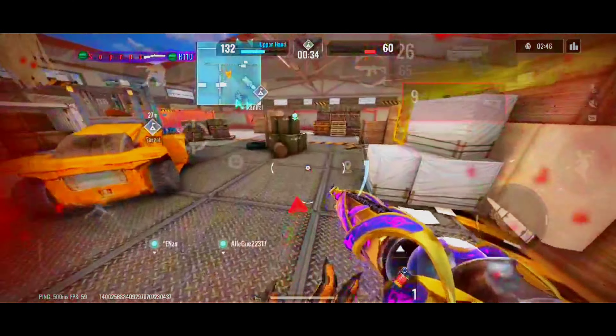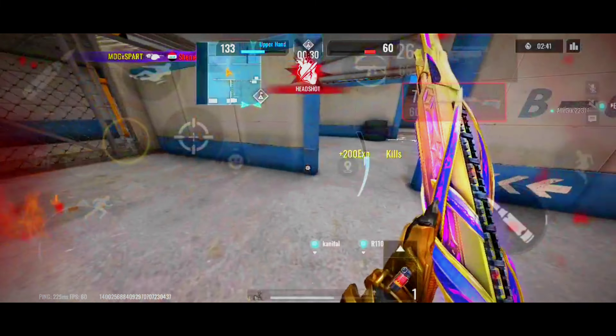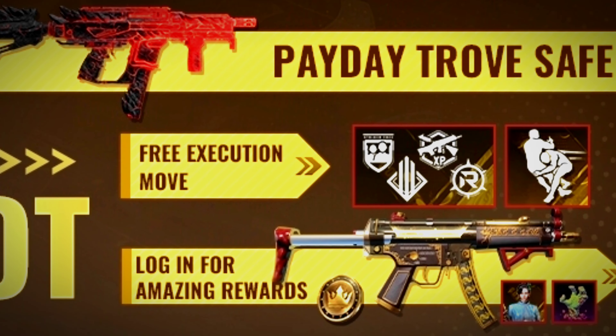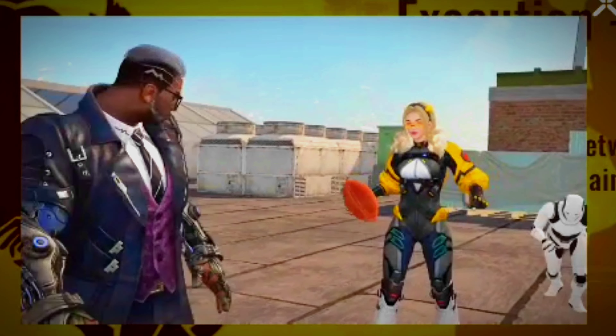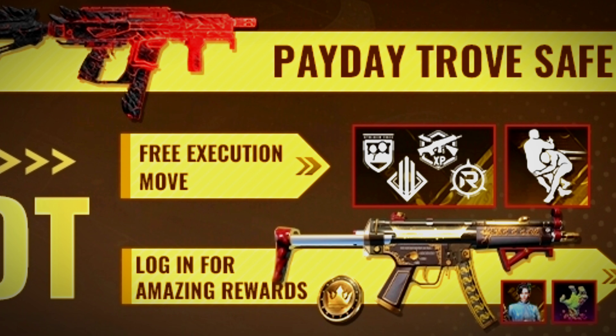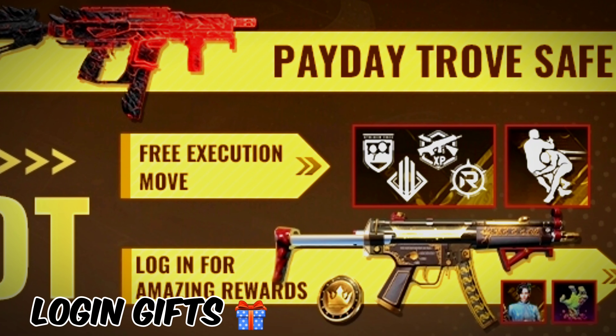All players need to open at least one safe to enter the raffle. This month Bloodstrike is giving a lot of freebies — come July 27th to August 15th, they will be giving away a free Ran skin, a free execution move, and a free MP5 skin called Gold Rush. All you have to do to get them is log in and claim.